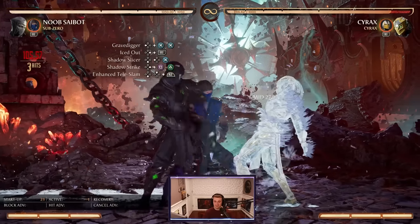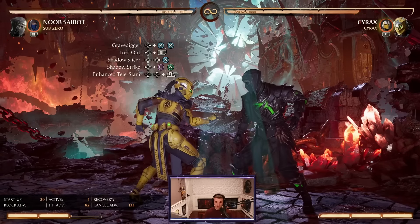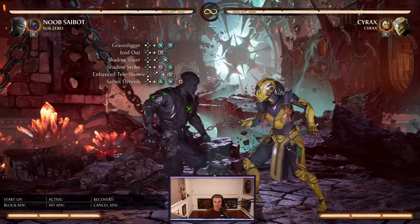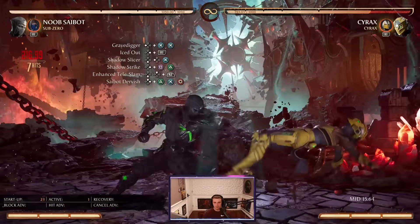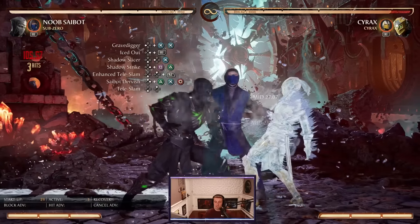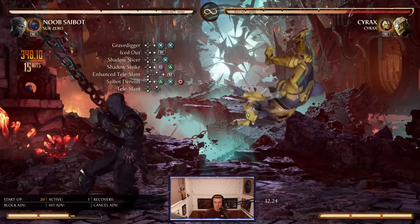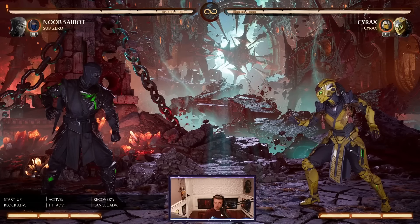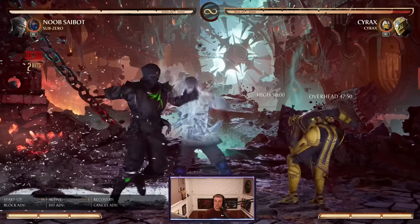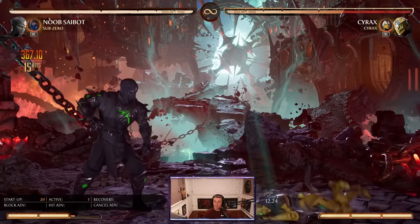If we amplify that Tele Slam, he's going to send them through another portal and pop them back up so the combo continues. As they release from the portal, we jump up with the Saibot Dervish String — that's 2-3-4, his aerial combo attack. So: back 3-3, then back 3-3 again into the Shadow Slicer. We dash forward and connect the forward 1-2 Shadow Strike, and end with the Tele Slam. That jump is so quick, it launches them back up, and we finish with the regular Tele Slam. You can see we get 36% right there.